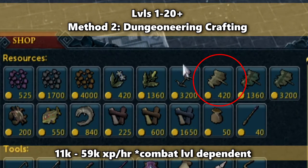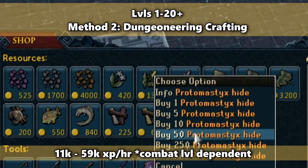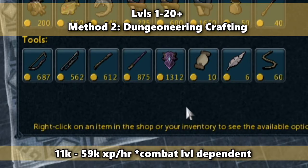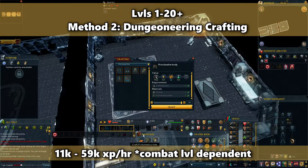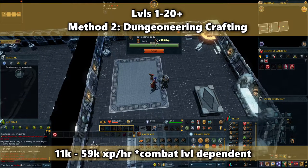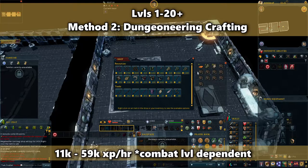Use your money to buy as much tier 1 protomastic hide as you can. Make sure you have enough money to buy the same amount of thread as well. Now craft the best thing you can with what you bought. Sell what you made back to the trader and keep going until you have no more money. Keep starting new dungeons and repeating the process to level. Unfortunately, the Scroll of Dexterity does not work with this type of leather.